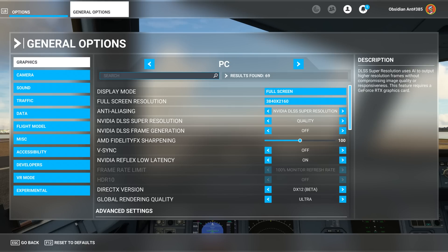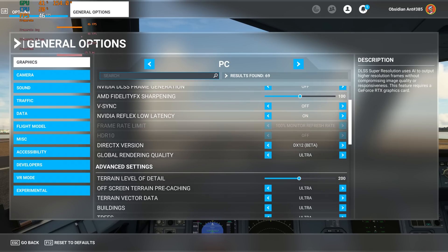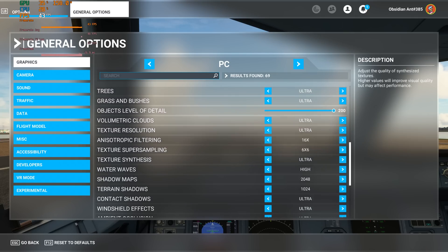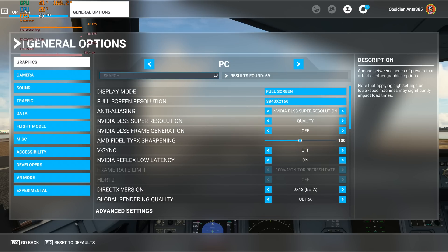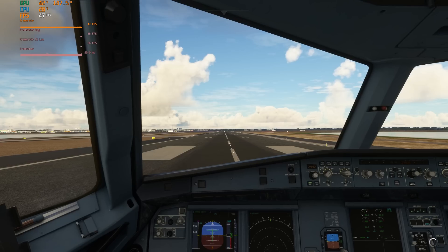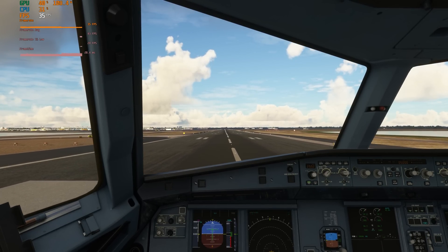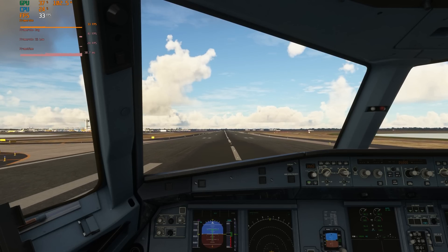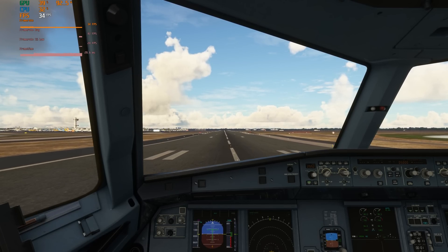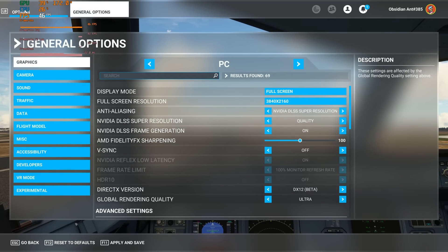Whilst New York is certainly challenging, it's far from the most challenging location in the game. So we're going to head to Kennedy International and take off using an airliner, again running at 4K using ultra settings. Frame rate generation is off here, so you can see the normal frame rates whilst using DLSS 2 — we're getting around 35 to 36 frames a second, mid-30s. A very challenging location due to the demands this sim places on the CPU in this type of environment.